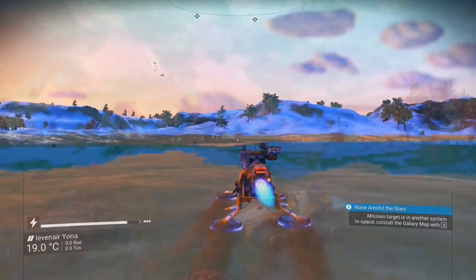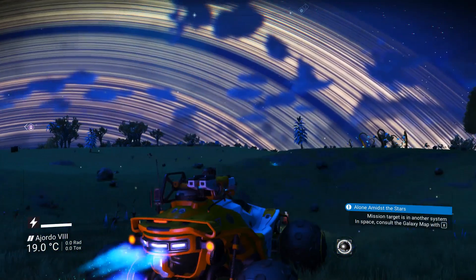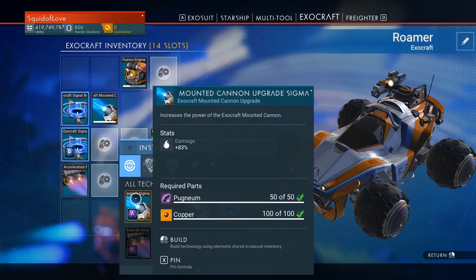The Roamer is the middle ground between the Nomad and the Colossus — an overall balanced vehicle that can offer decent speed, protection, and cargo hold. This Exocraft seems to be perfect for traveling around and always being ready to pick a fight with Sentinels.